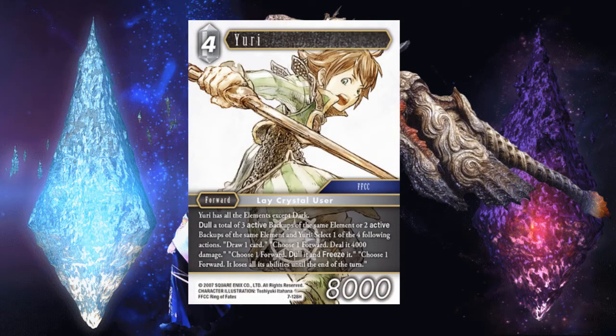Next up, we got Yuri. He's a 4CP 8K and has all elements except Dark. Dull a total of 3 active backups of the same element, or 2 active backups of the same element and Yuri, then select one of four effects: draw a card, deal 4K damage to a forward, dull and freeze a forward, or a forward loses all abilities until end of turn. I think Yuri might be the best light card we've ever seen. Fasodia is very strong too and seeing a lot of play right now, but Yuri's power level is just off the charts. Especially in a mono deck is where he really shines.